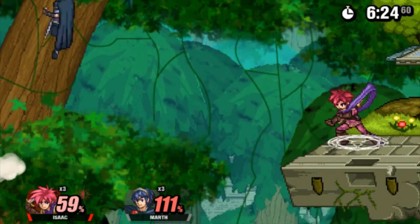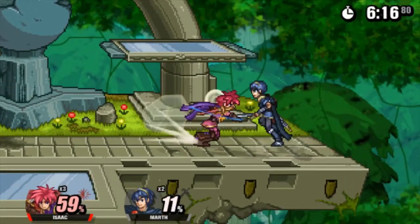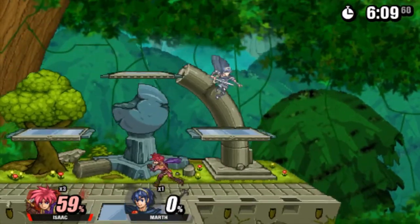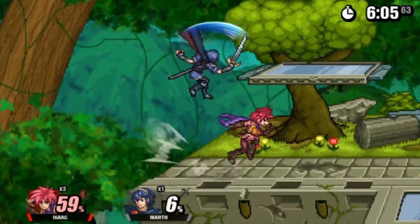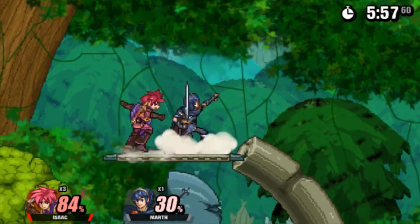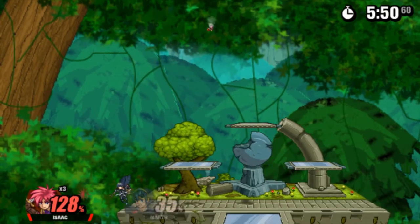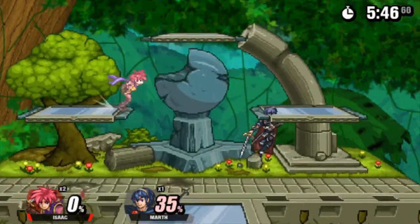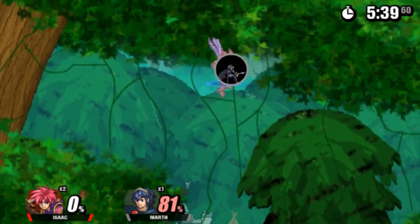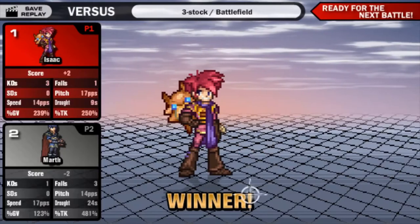I was trying to get Marth with down special — it didn't really work. Maybe if I could hold it out when they try to recover, but even then I don't know how well that'd work. For his throws, maybe back throw would be nice. Marth is a pretty gimpable character in the first place, so I'd say this is a pretty good matchup for Isaac because of his long range and Marth's bad recovery. It's pretty easy to keep comboing with up air and then you just win — it's like a free win button.